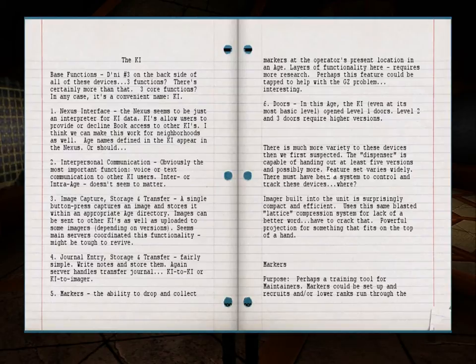Three: Image capture — capture, storage, and transfer. A single button press captures an image and stores it within an appropriate age directory. Images can be sent to other keys as well as uploaded, depending on version. Main servers coordinated this functionality — might be tough to revive. Four: Journal entry, storage and transfer. Fairly simple — write notes and store them; server handles transfer, key to key and key to imager. Five: Markers and the ability to drop and collect markers at the operator's present location in an age. Layers of functionality here — requires more research. Perhaps this feature could be tapped to help with the grade zero (GZ) problem.